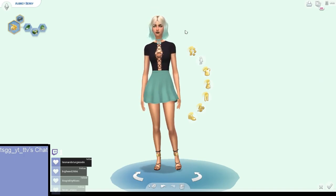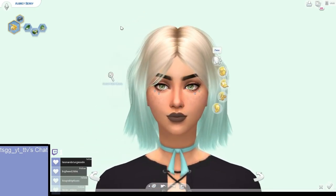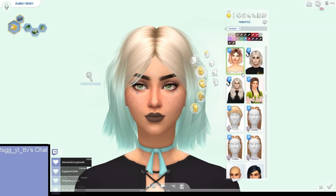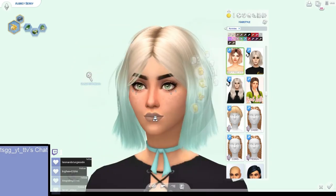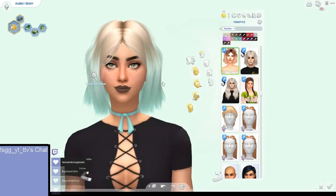This is our mint sim, Aubry Berry, because I gotta have the berry. I just took a custom content hair and made it this color. It isn't fully mint but it reminds me of when I had dyed hair, so I'm going with that.